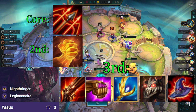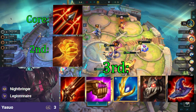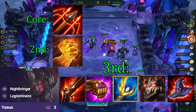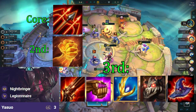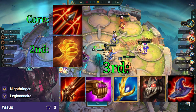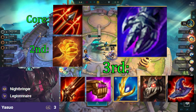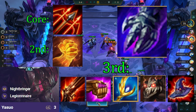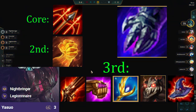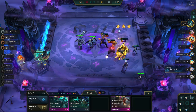RFC gives a bit more attack speed and survivability. JG increases our damage and also lets our true damage bolts crit. Archangels and Deathcap give more AP that scales with Nightbringer, and Titans gives us tankiness and more damage. One item that is insanely good for this comp is Banshee's Claw. This lets Yasuo survive a CC cast, which can make or break a lot of fights, since he wants to scale up with his ultimate as fast as possible.